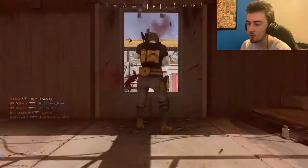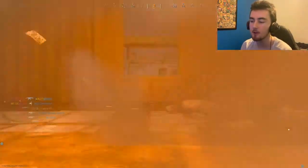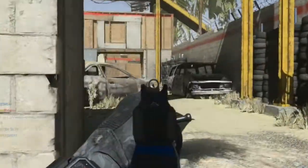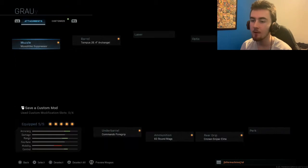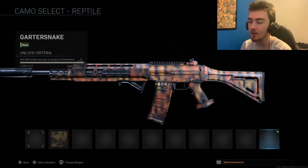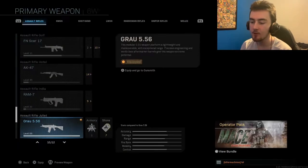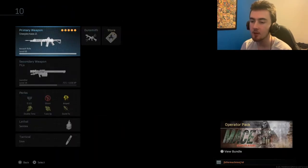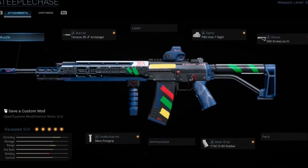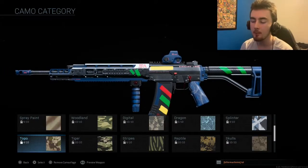I probably should be equipping attachments back on my gun but to be honest I actually kind of forgot, so I'm just going to stick with the default grail. Alright let's check out all the camos I got for the grail. I completed 10 out of 10 for Reptile, so now I can put attachments back on my gun. Basically the only thing I really need to do is just equip the Steeplechase blueprint and there you go. So I think in tomorrow's video I might start going for Topo. I think I'll do Topo and Splinter.